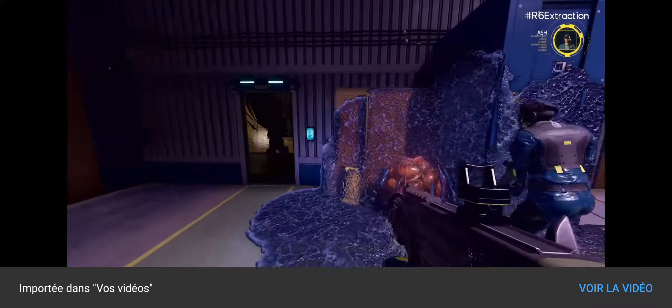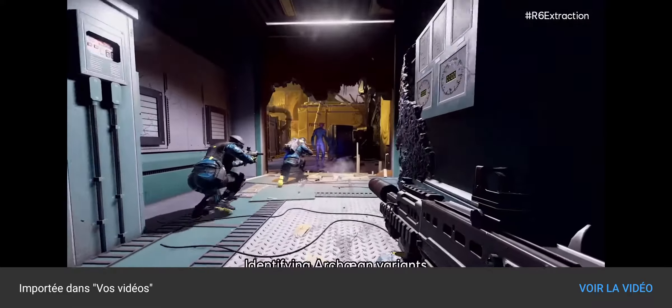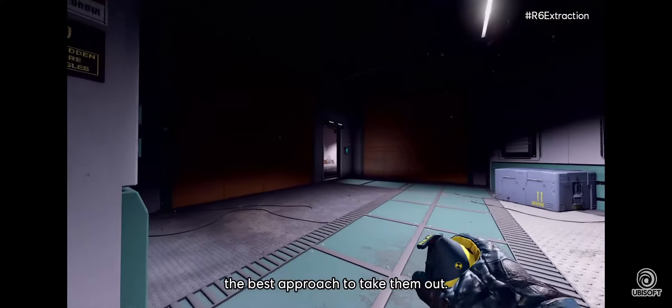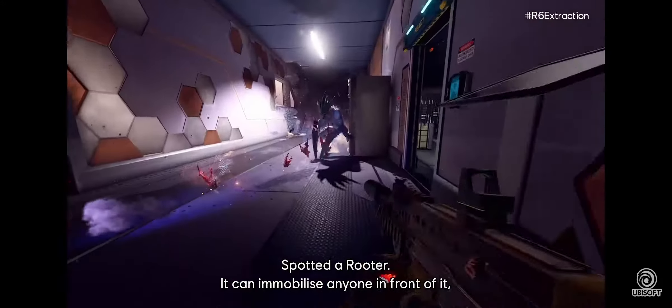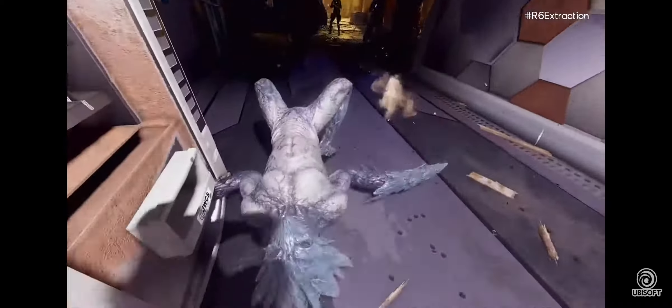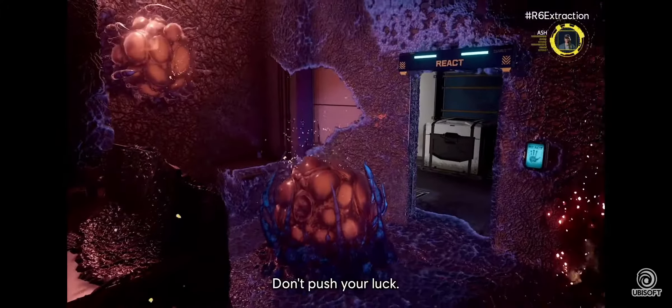Nest mapping complete. A scientist just gave me the thumbs up. Good job. Identifying Archean variants helps the team determine the best approach to take them out. Spotted a Reuter — it can immobilize anyone in front of it, so Sledge will swing around back. Get out of there before the swarm appears — don't push your luck.